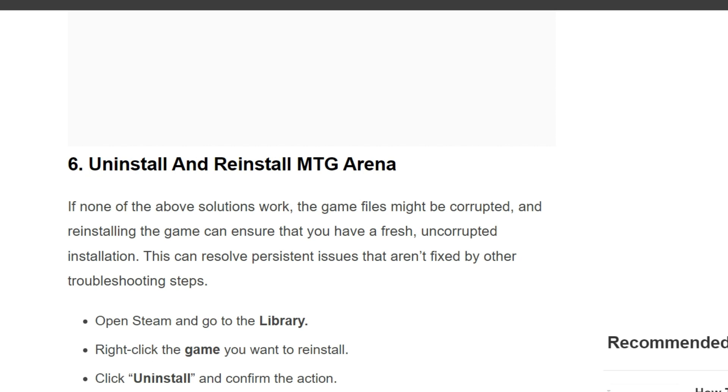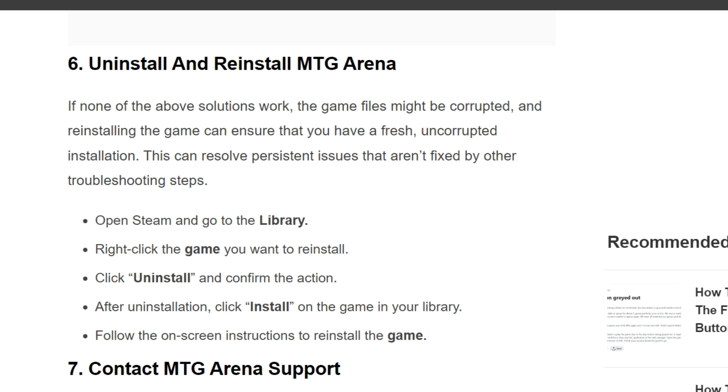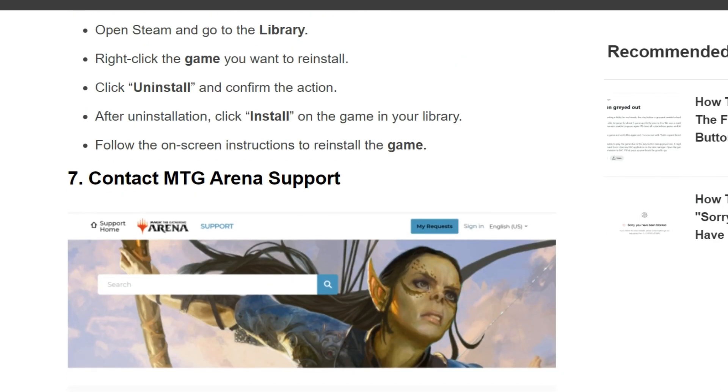The sixth solution is to uninstall and reinstall MTG Arena. If none of the above solutions work, the game's files might be corrupted, and reinstalling the game can ensure a fresh start. Open Steam, go to your Library, right-click the game you want to reinstall, click Uninstall, and confirm the action. After uninstalling, click Install on the game in your library and follow the instructions to reinstall the game.